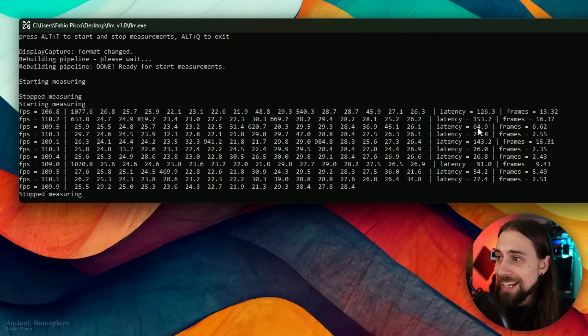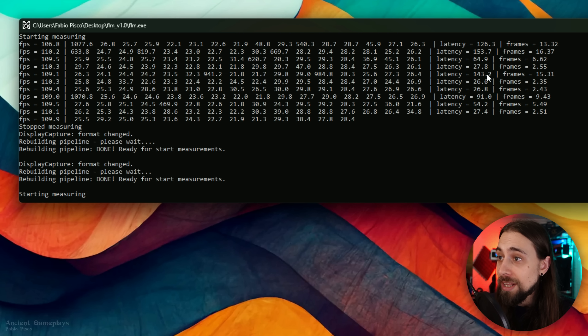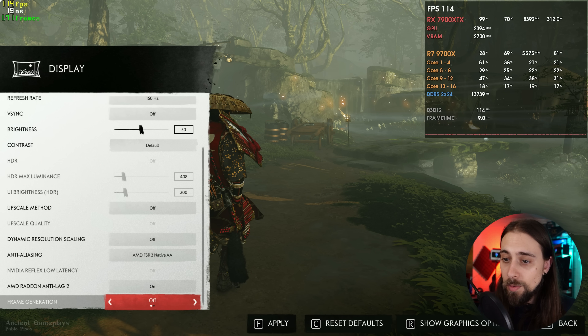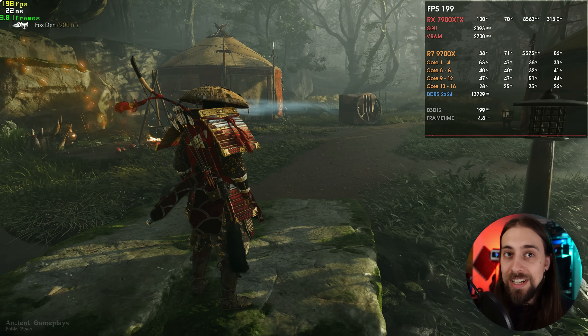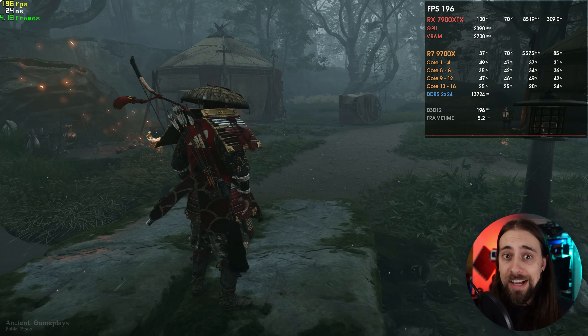The results show a lot of inconsistency without Anti-Lag 2 — readings like 120, 150, 60, 27, 140ms. With Anti-Lag 2 enabled the numbers are generally lower: around 21, 21, 20, 22ms. There is a bug where enabling Anti-Lag 2 with frame generation requires you to disable and re-enable frame generation for the meter to work correctly. Once done, we see around 23ms with Anti-Lag 2 versus 29ms without — a significant difference.